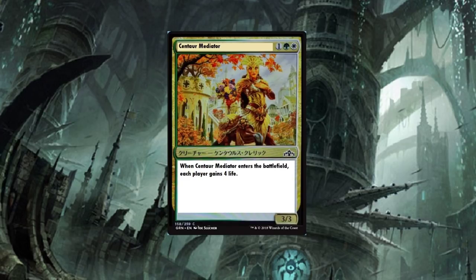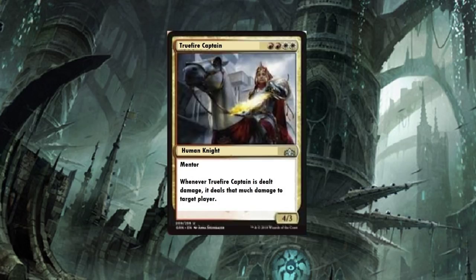Centaur Mediator — three-drop: when it enters the battlefield, each player gains four life. It's a 3/3 — a way to get some life out there. Not terrible, probably just a limited card. True Fire Captain — four-drop Human Knight with Mentor: whenever True Fire Captain is dealt damage, deal that much damage to target player. I like this card — it's fun. It deals damage to a target player whenever it takes damage. It's going to see some play.